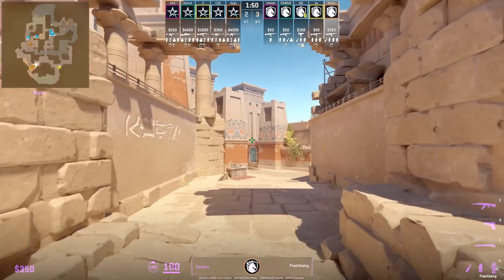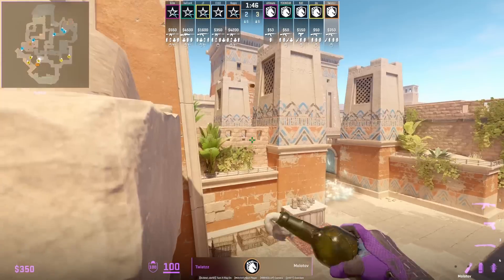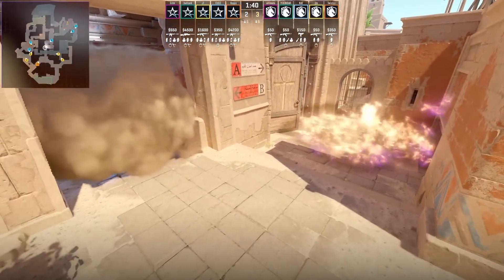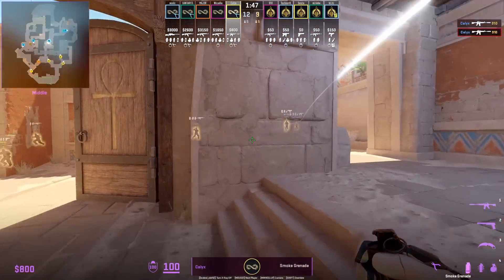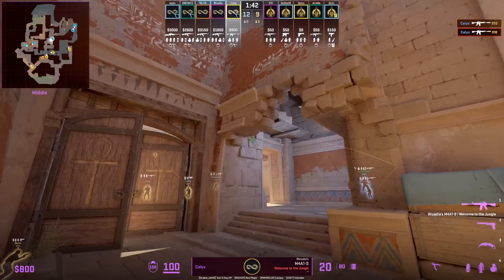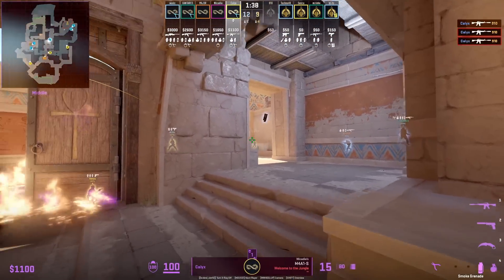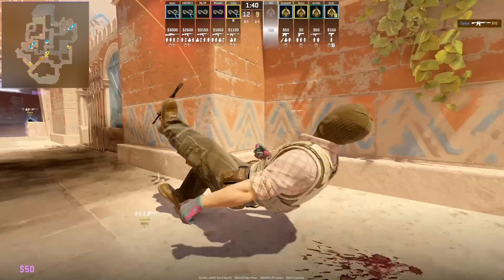Twist shows a new way to throw mid control nades: first he's going to smoke off window, afterwards follow up with a mid door molotov. Unfortunately the molotov will not extend all the way out. Nice play from Kallax where he throws some defensive mid nades, then throws a self-pop flash over the wall, peaks bridge, and frags onto a blind player — the flash is perfectly timed as the molotov ends when the T wants to push.